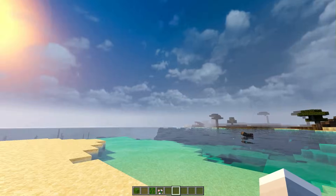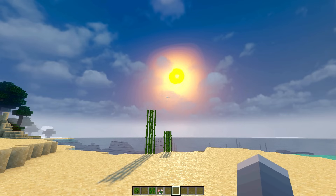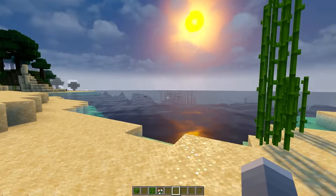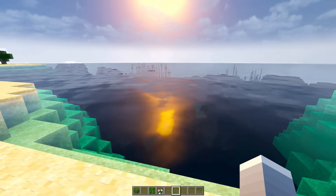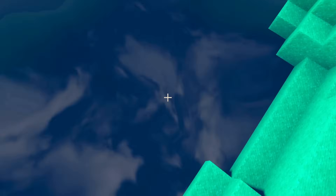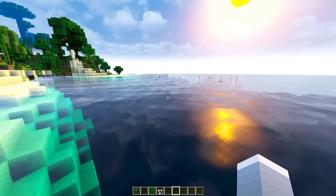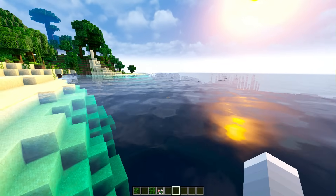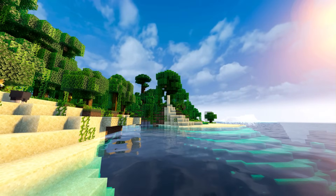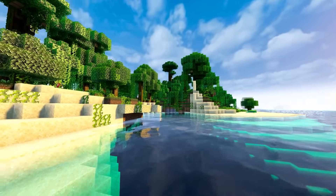Kalau misalkan kita cobain pakai shadernya, ini optional ya, saya nyalain Divert supaya kelihatan bedanya. Mataharinya juga udah ngikutin yang saya pakai, dia mataharinya bulat. Shadownya udah mantap sekali. Dan ini kalau kita lihat di bagian air, bakal ada pantulan dari awannya. Ada ya, tuh pantulannya udah sebagus itu. Di atasnya seperti itu, di bawahnya juga sama persis, enggak ada bedanya sama sekali. Apalagi shadernya udah bagus, udah ada waving dari waternya juga.